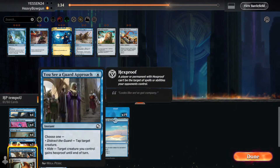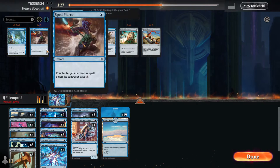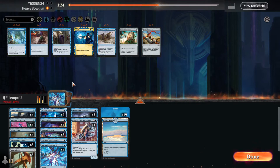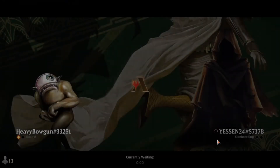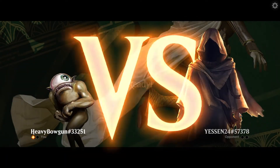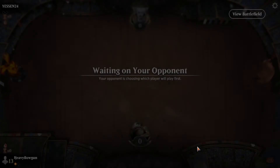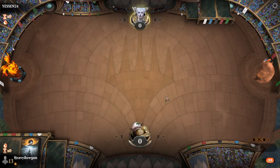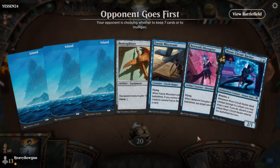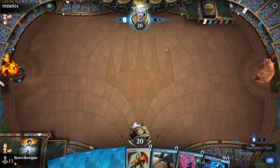I think I'd get rid of 'You See a Guard Approach,' and I have one slot left. Maybe it's Spell Pierce - just more counterspells? So he doesn't have that many flying creatures to block other than his reach creature and Core Skyfisher. His deck is just slower than mine. And look at this, this looks like a perfect hand. So my opponent is on the play this time, though.